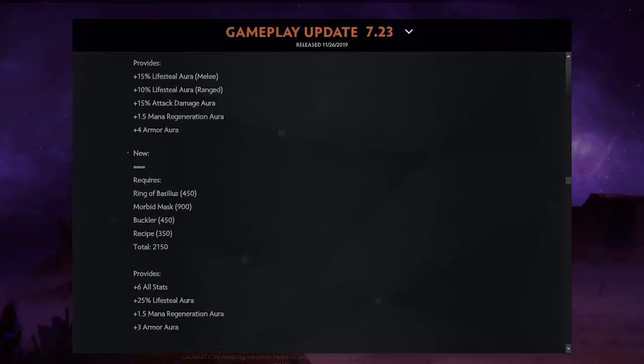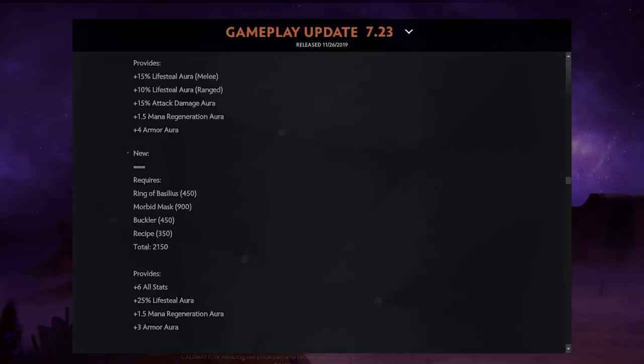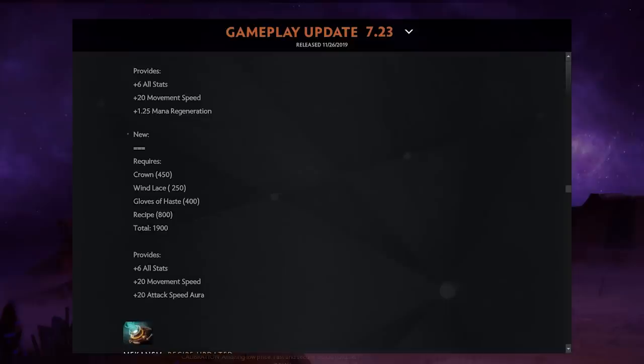New Vlads is about 200 gold more expensive and gives six all-stats, a 25% lifesteal aura (not specified melee or ranged, so likely both), 1.5 mana regen, and three armor. It builds from Bassy, Morbid Mask, and Buckler. Helm of the Dominator now requires a Headdress, Broadsword, Crown, and recipe — about 200 gold more expensive but gives seven all-stats, 20 base damage aura, and five HP regen, making it attractive for cores again like Jugg, TB, and Sven.